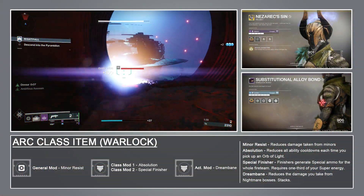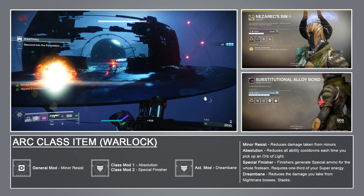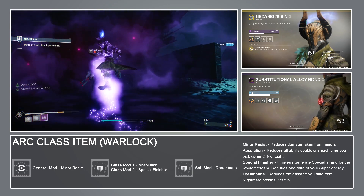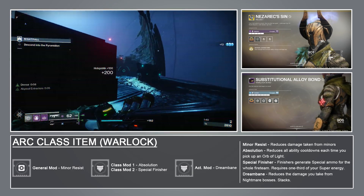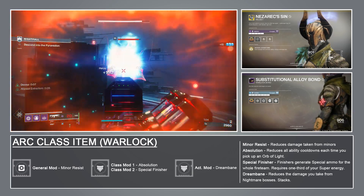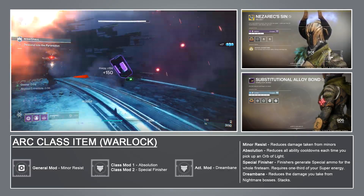Special Finisher uses a whopping one-third of your super energy to generate special ammo for you and your teammates. That cost is very high, but the payout is also incredibly high. There are a lot of armor mods that can help increase our super regeneration rate, but for now I want to take Special Finisher through its paces and see what it's like.